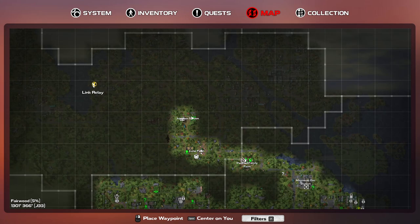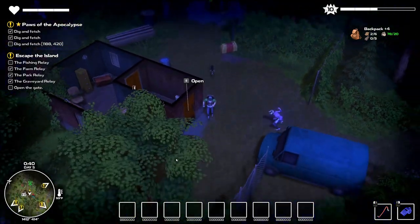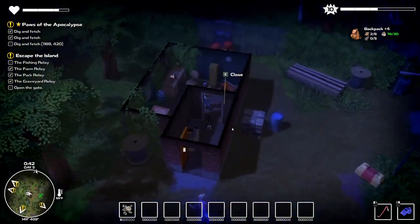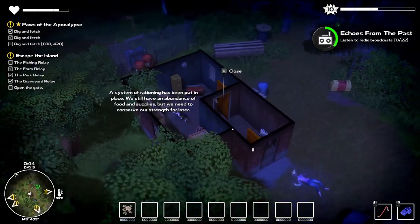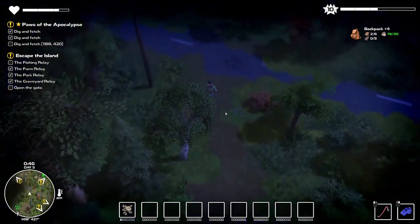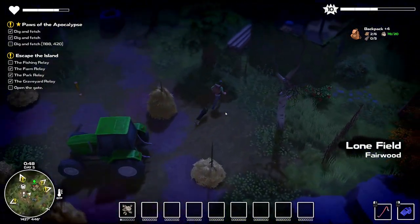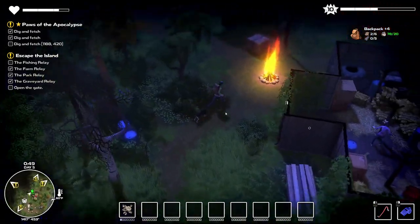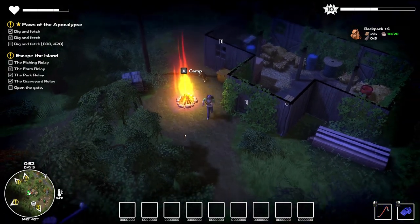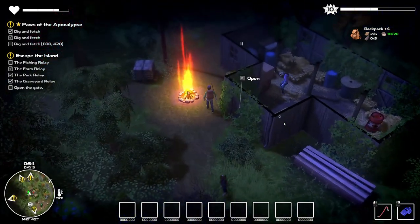Got a good reward there. Now we got to get all the way over here, but I think that's going to be on the next episode. We're going to go listen to this radio. A system of rationing has been put in place — we still have an abundance of food and supplies, but we need to conserve our strength for later. This is an automated recording sent from K-23, the Crown Station. I now know why you need to take things out of this — you needed to take them out to turn them into the well. That makes sense now.